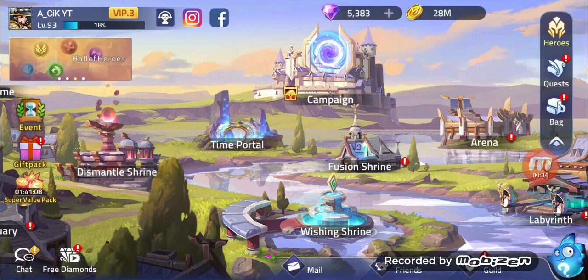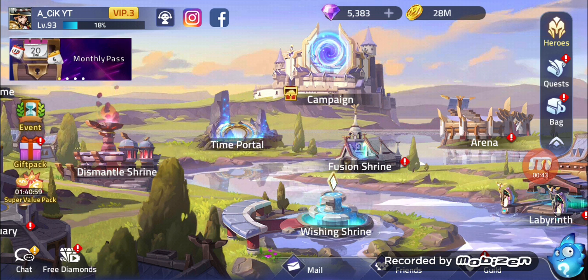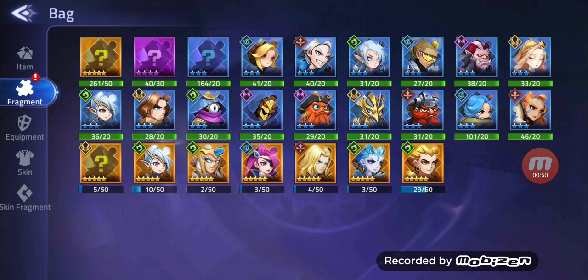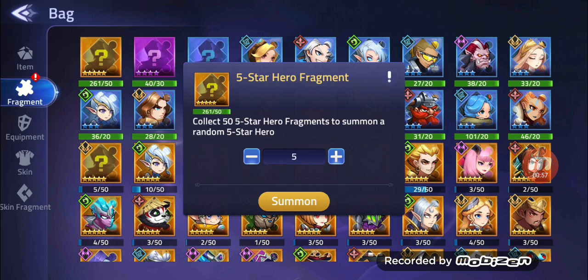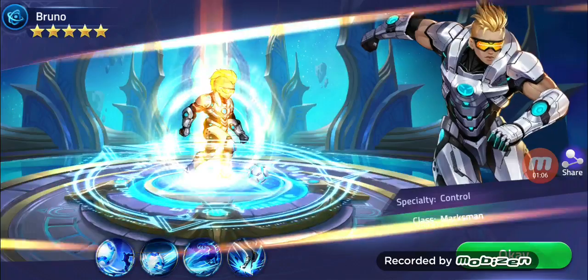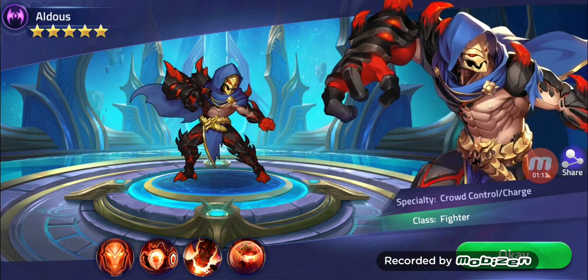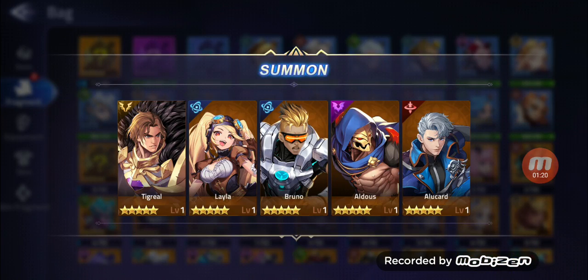After this we go to our main account to fuse and summon all those three and four-star shards and see what we can get. We have five star hero fragments — five of them. Let's summon them: first is a Tigrel, second is a Layla, third is Bruno, fourth is Aldo, and the last one is also a normal five-star. So we have five normal five-stars.